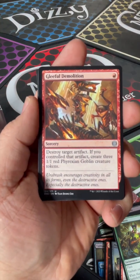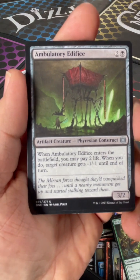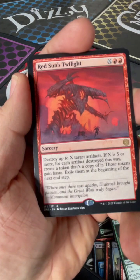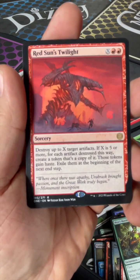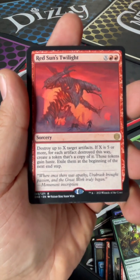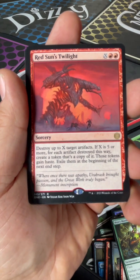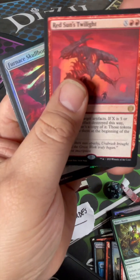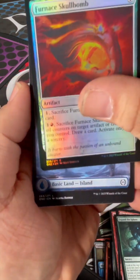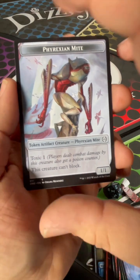Gleeful Demolition — put some goblins into play. I'm always down for that. Ambulatory Edifice. Red Sun's Twilight — steal up to X target artifacts. If X is five or more, for each artifact stolen this way, create a token that's a copy of it. Those tokens gain haste. Exile them at the beginning of the next end step. That's just your alley. Furnace Skull Bomb. The Island. And one of those Phyrexian Mites.